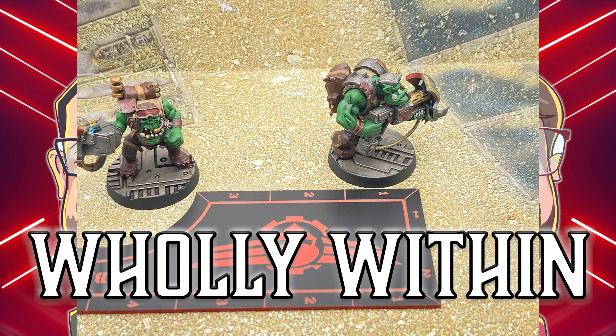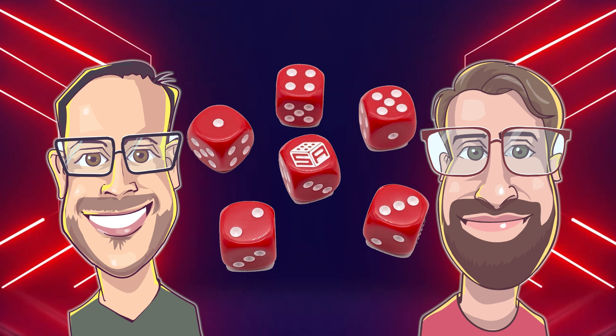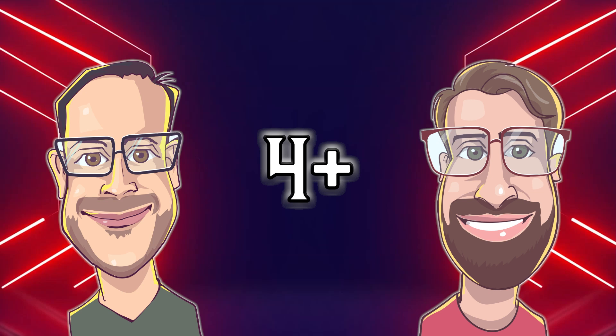You will see values such as a 4+, which means that you roll a d6 and a value of 4 or higher results in a success. You get no more than one re-roll per die, no matter how many rules give you that ability, and you must use the value that you get on the re-roll.